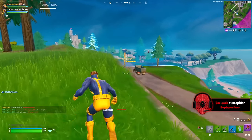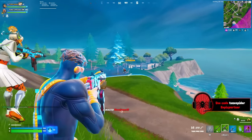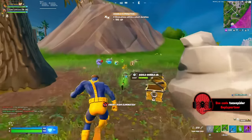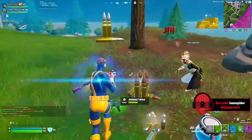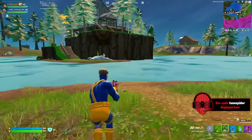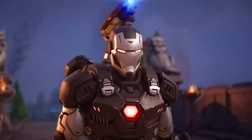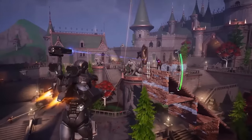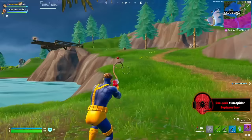I thought maybe he could have a black with red glow stun baton. His back bling would definitely be his turret on the suit's shoulder, and his glider would be him flying in with the suit, like some other Marvel skins in Fortnite. A fun emote for him would be all of his machine guns and turrets popping up at once, similar to the Chapter 5 Season 4 trailer.